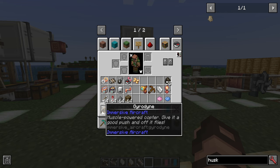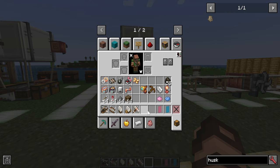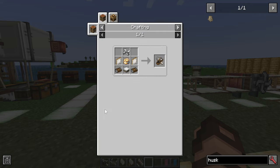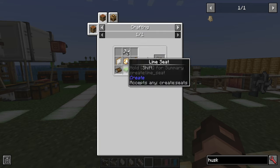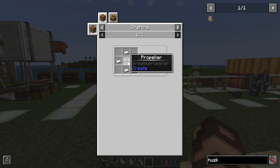To start with, the Gyrodyne — however you want to pronounce it — doesn't actually require any fuel. Any of the others will, so this one is a really good one to start with, especially if you're resource poor, though you will have to have progressed into Create at least a little bit.